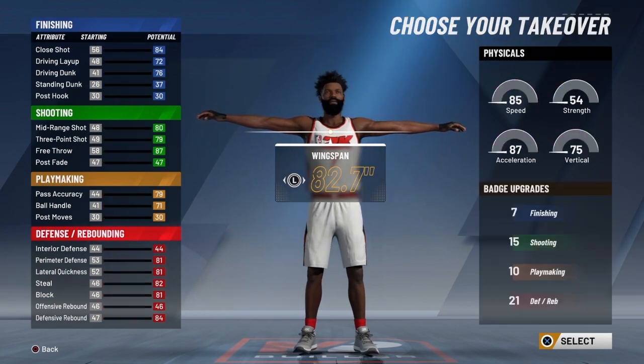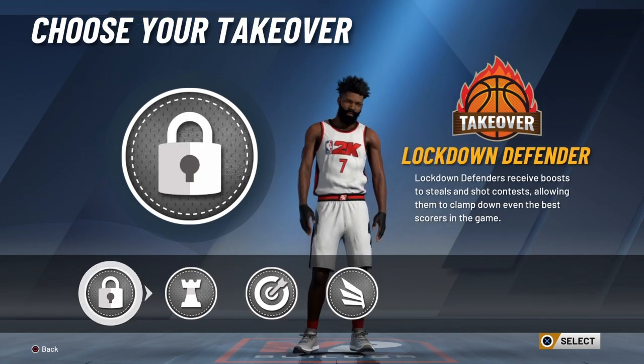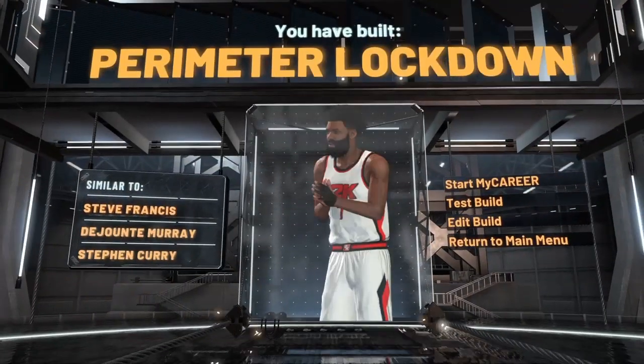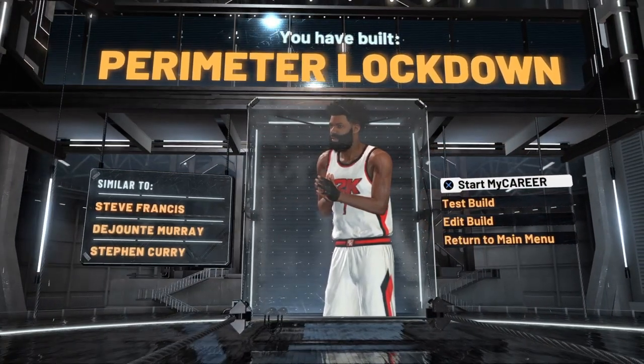If you make him six-five you can move the wingspan over to the right one. For takeover, I went with lock takeover because I want to guard the ball with this build. But if you want to iso more, pick playmaker or slash takeover — I've seen people get contact dunks with slash takeover, so that'd probably be more fun. Choose whatever you want.